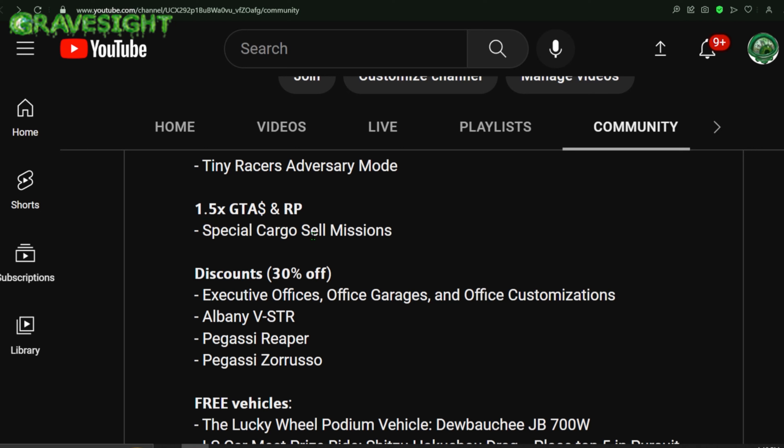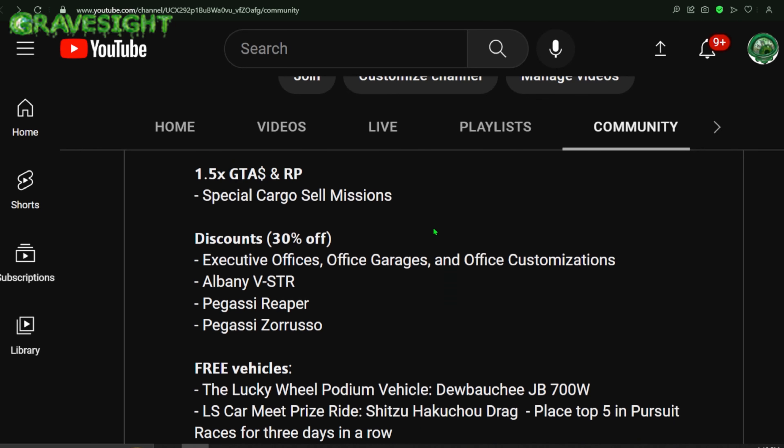So 50% extra on special cargo sell missions, which can be done in invite only or a public session. I'm going to be showing you guys how much money we can potentially make off one of these full warehouses.